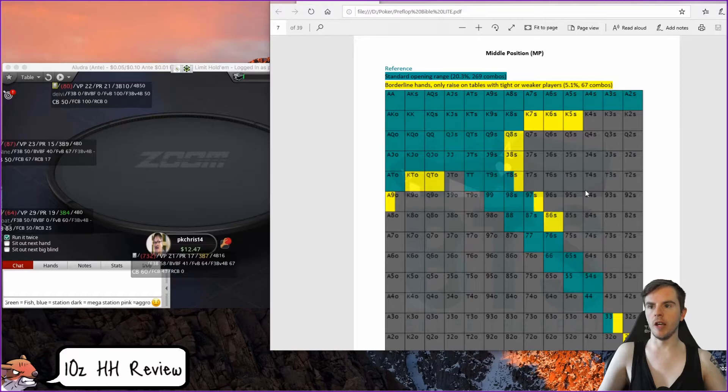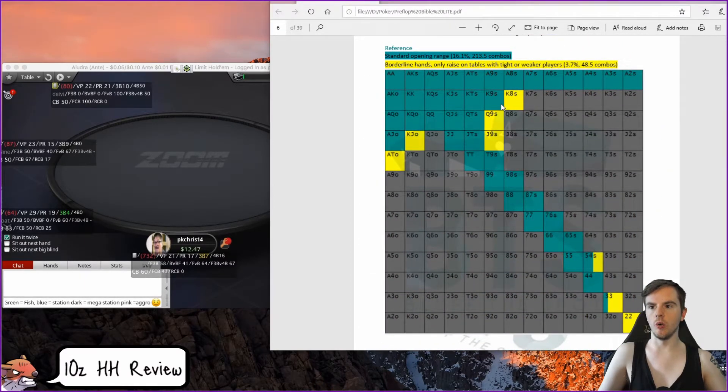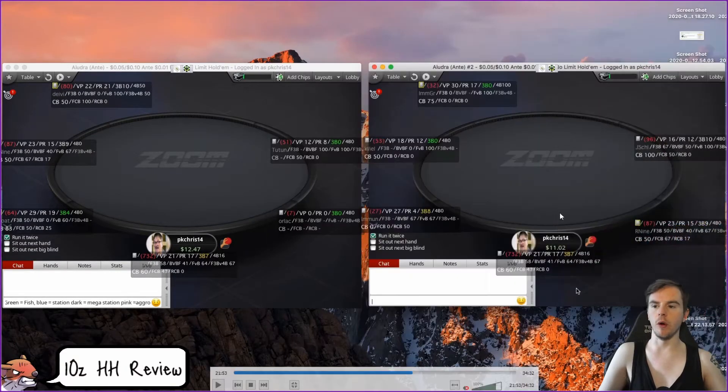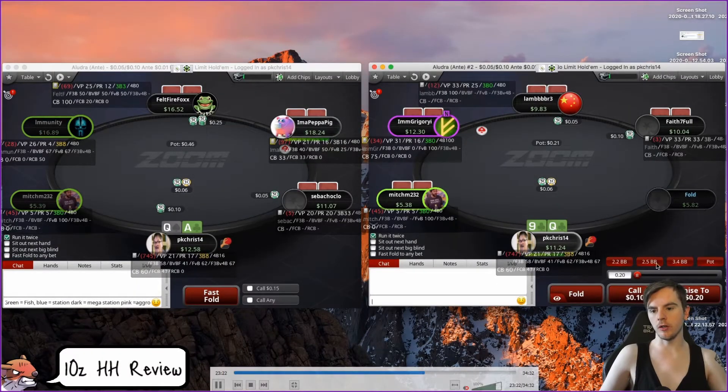King-nine suited: we can open — I'm okay with folding, it's going to be close to the bottom of our range, but king-nine suited has good playability. It's a standard open, on the bottom end. If you want to fold I'm literally okay with it. Queen-nines: we can open here, we've got some good playability.